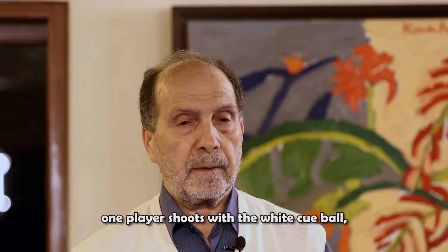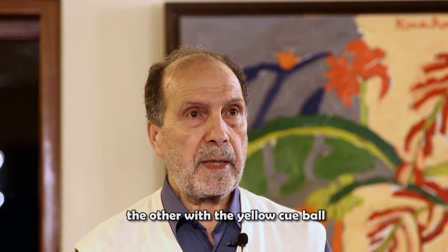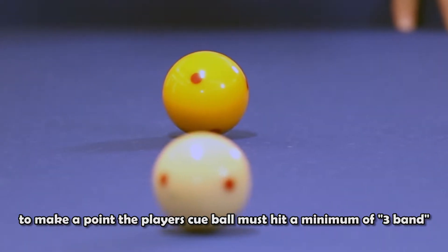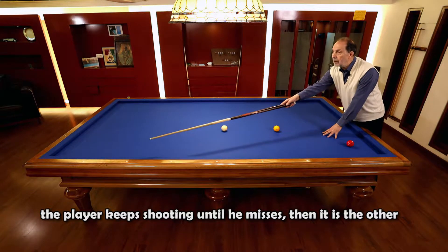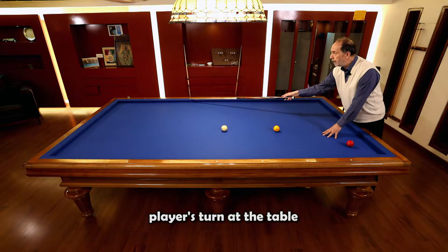Rules of three-band: one player shoots with the white cue ball and the other with the yellow cue ball. To make a point, the player's cue ball must hit a minimum of three bands before hitting the second object ball. The player keeps shooting until he misses, then it is the other player's turn at the table.